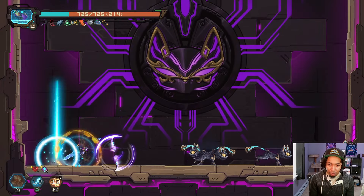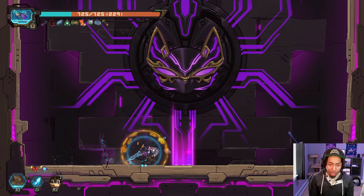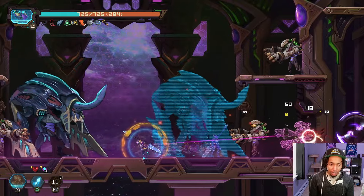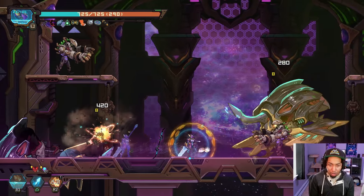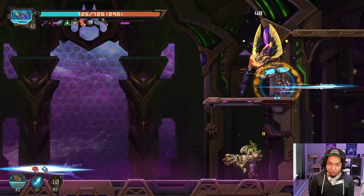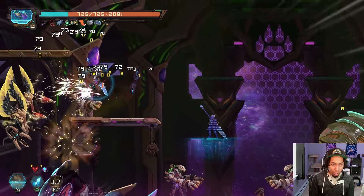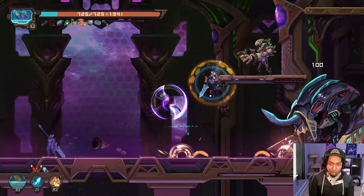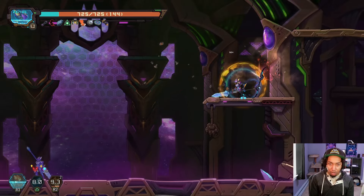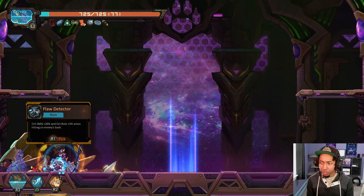And that's why you get multiple charges — because you want to spam that ulti. Whoa, what in the world? They teleport too? Swoop is really strong. It unfortunately kills my shield, but it's super satisfying when it activates. Claw Detector: 'Crit damage 20%, crit rate 5% from enemy back.' I wonder if my hologram counts as hitting the enemies' back. Perfect dash is actually a lot better than I thought — because there are so many attacks on screen, you're doing it so much more often than you think.